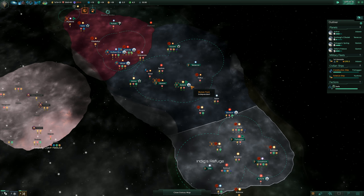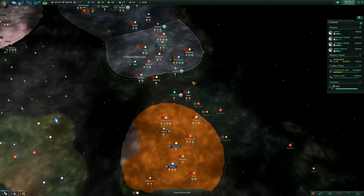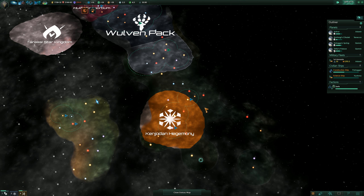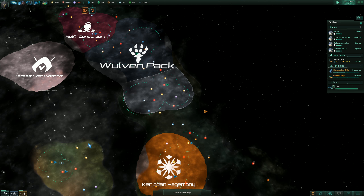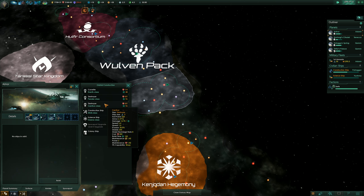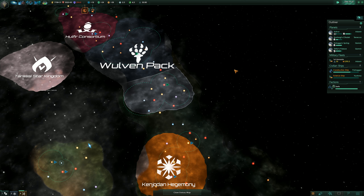After that we'll look for trouble. Maybe we can actually detach a secondary science vessel — that's going to be the important decision first. We want a second science ship. Then we can get ourselves a second science officer for that as well.